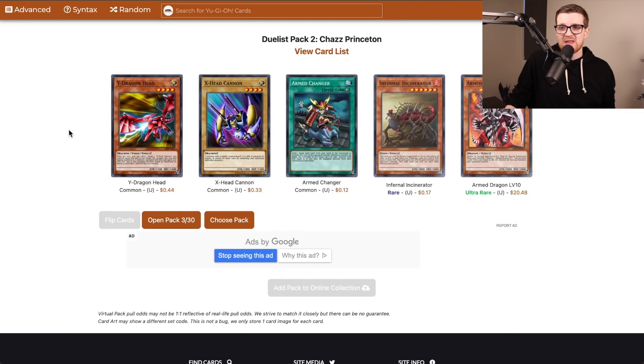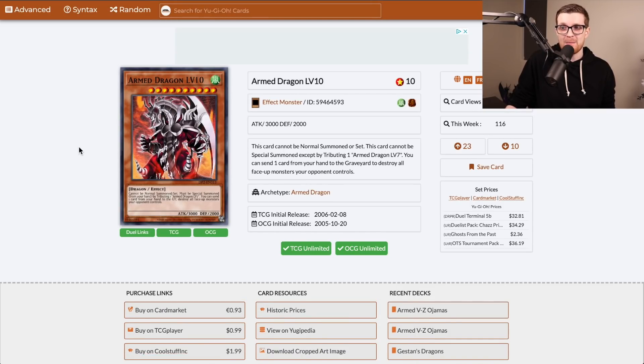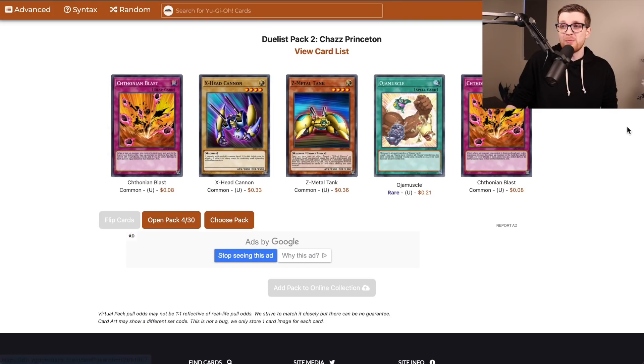There are the X and Y to go with the Z for the Dragon Cannon, and there is Armed Dragon Level 10. We could possibly play this, although this is probably a bit win-more, but we'll have to consider it. Send a card from your hand to grave, destroy all face-up monsters your opponent controls — I love how it's just not Raigeki; they still have to be face-up. Unbelievable. Well, that completes our playset of Chthonian Blast on pack number four.